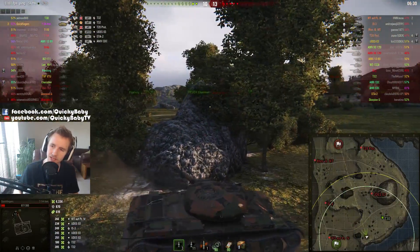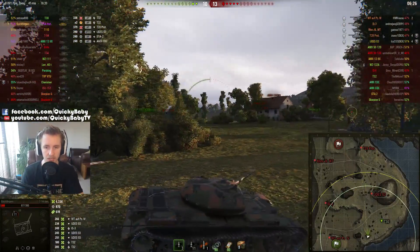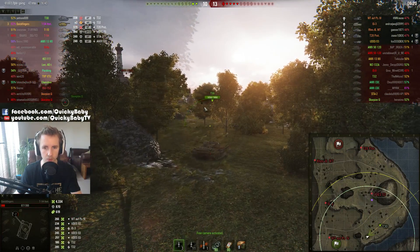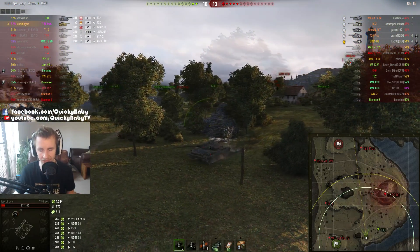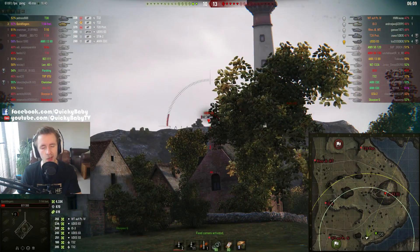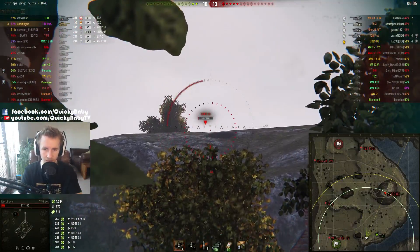Haven't died yet. One thing I don't quite like about the teamwork from the T30 in this game is that he's falling so far back. Even though he's on full hit points right now, he could easily be at the front — he could be holding that position where I was, to be able to get some pressure on the UDES, to proxy spot him, to work the ridge line.